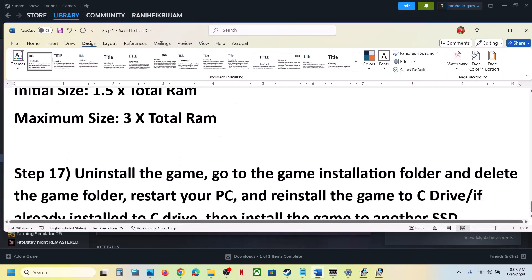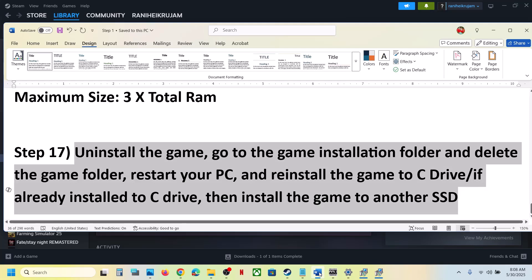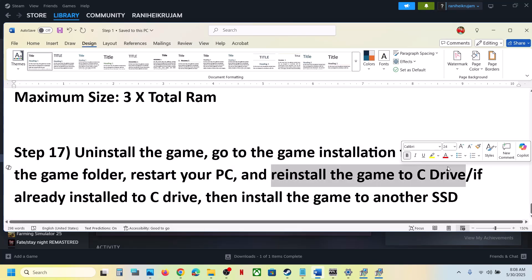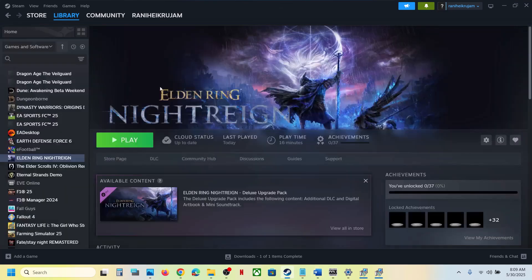The last step is to uninstall and reinstall the game to a different drive. Right-click on the game, select Manage, click Uninstall. After uninstalling, go to the game installation folder and delete the game folder. Restart your computer, then install the game to the C drive if it was on another drive, or try a different SSD. One of the steps shown in this video should help you run the game successfully on your Windows computer. Thank you for your time — please like this video and subscribe to the channel.